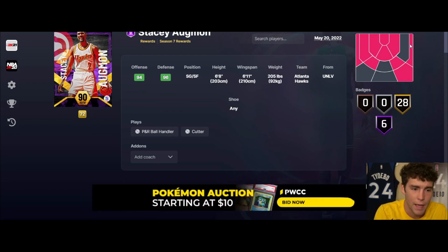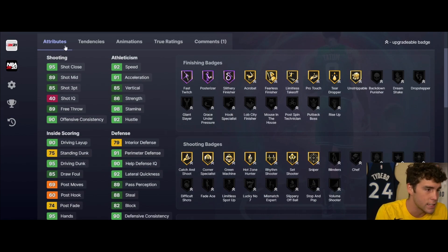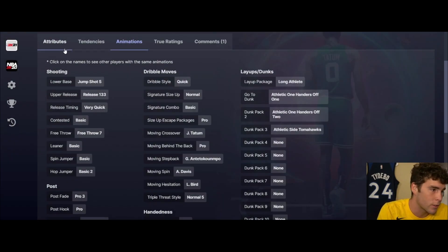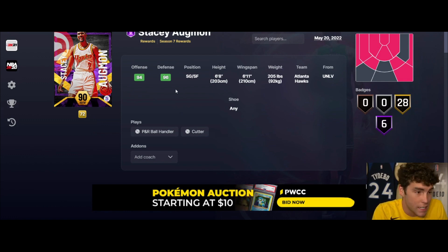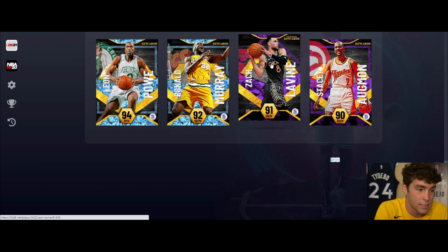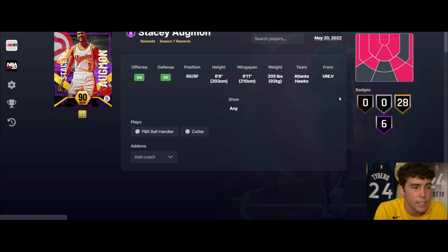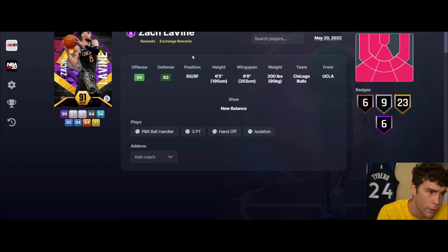Starting off with Stacy Augmon - 6'8", 6'11" wingspan, hot spots from three to five spots around the arc. The card has no jump shot five on very quick, quick dribble style, and looks like he can compete on both ends of the court. Amethyst Stacy Augmon is not horrible at all - this card can play a little bit. He's not the best card in the game but for an amethyst, the card is not bad.